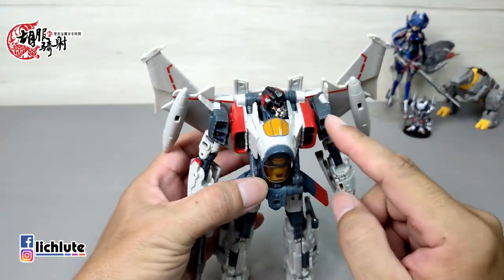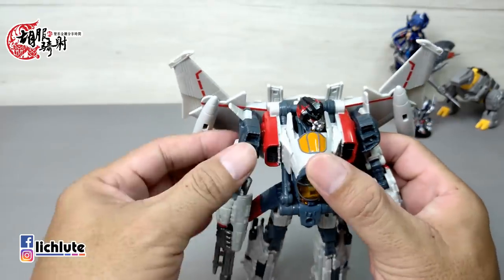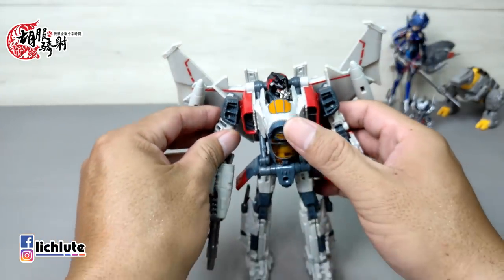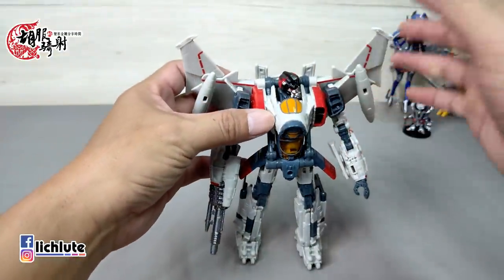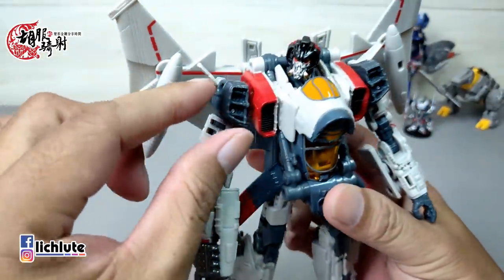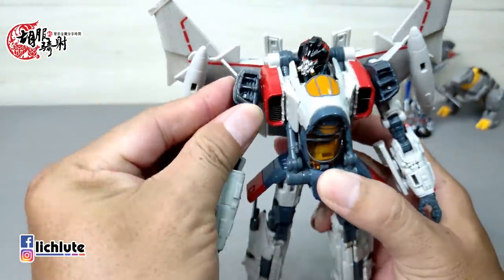可以透过玩具看到电影里的形象，虽然玩具不一定完全还原，但肯定好过没有。后面整个部分稍微单调一点，但做得相当可以了，关节紧实度偏紧。手臂三百六十度转动非常紧，我上了一点细油，大陆叫做龟油，台湾叫细油，因为问题太多人问了，特别解释一下。